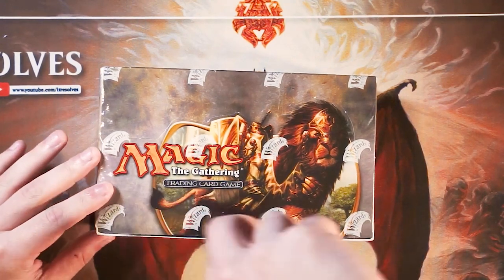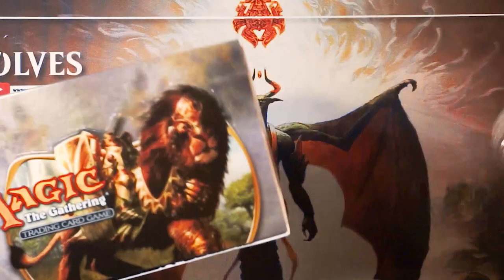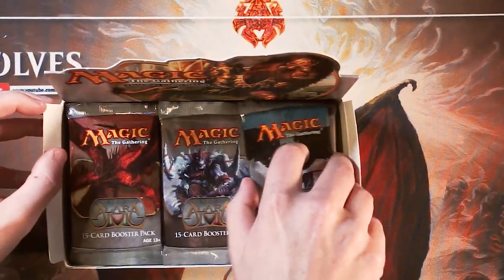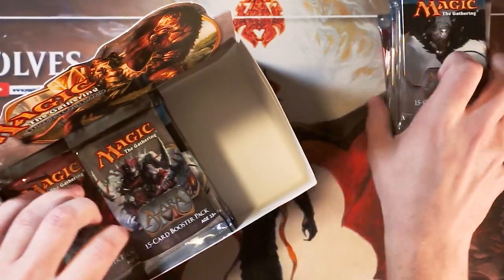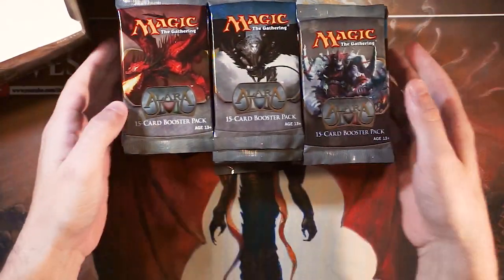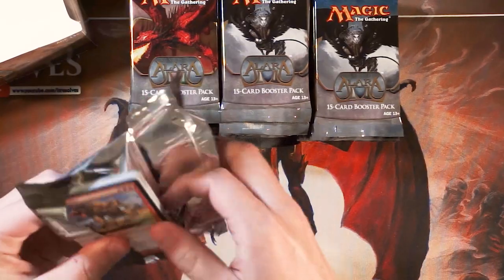I'm very excited — we're just going to go through this and have a good old time opening it. I opened this set a little bit originally but I honestly wasn't much of a collector at the time, so I don't know what to expect. I know there are some really amazing cards in this set. The theme is obviously multicolored, in particular the tricolor shards. There's a lot of phenomenal stuff in this set. Hopefully you guys enjoy this — thank you so much for all the patronage.